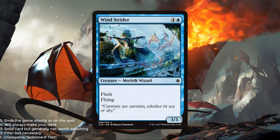Wind Strider — a blue and 4 for a 3/3 flash flying. Another reprint. Always solid cards — you get to frequently eat smaller creatures and ambush them. This is just a solid 2.5 out of 5.